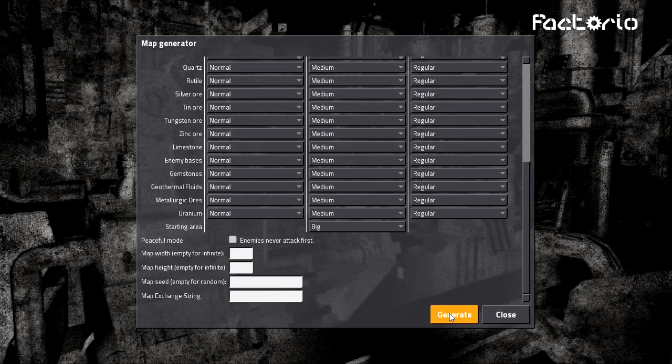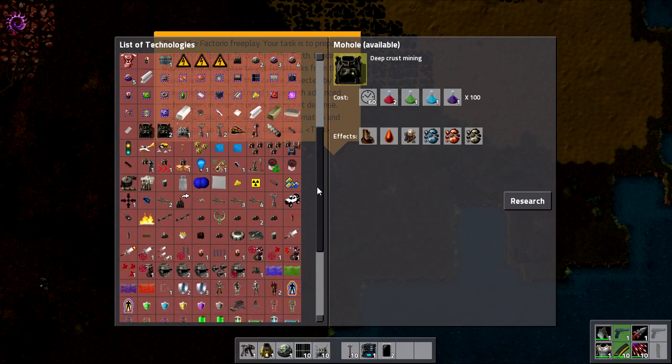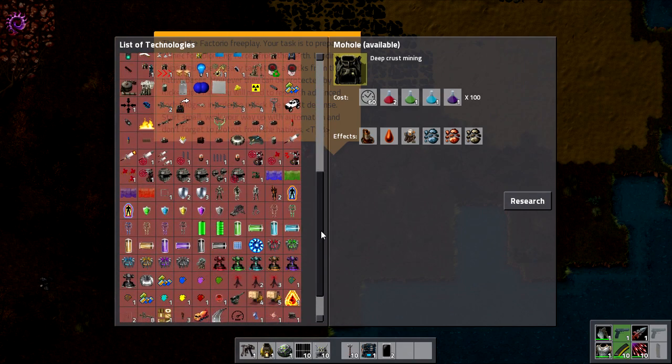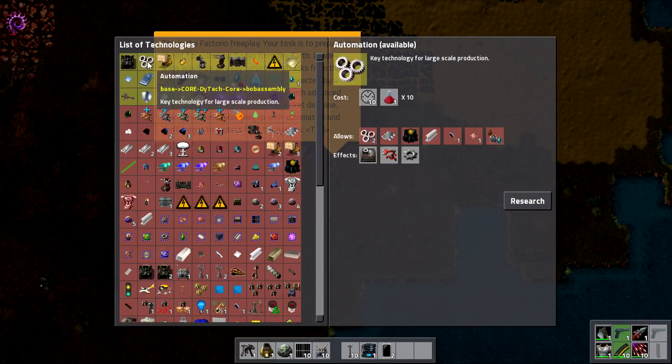Let's go ahead and generate the map and actually see what happens. And we're in! We are in the game, ready to start going, and as you can see, the stuff that we need to research has just exploded! Oh my goodness, that is crazy!